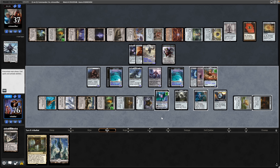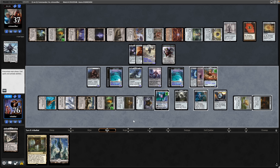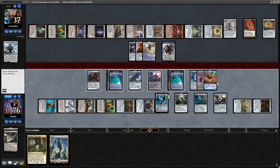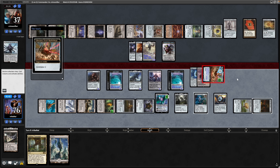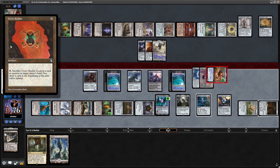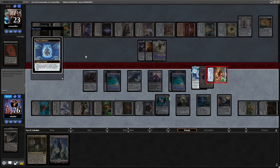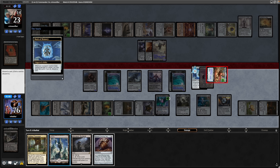Liberator now gets +10/+10, jumping up to a 14/15 with Flash and Flying. We draw into the Sensei's Divining Top with the Mask of Memory and just hold everything back — no reason not to. The Eldrazi Conscription has Annihilator 2, so our opponent has to start sacrificing permanents. They're down to one card in hand, pretty much reliant on the Eye of Ugin. They sacrifice a token and the Urza's Bauble. We hit our opponent for 14 points of Commander damage — we've got them next turn unless they can do something. Mask of Memory draws us two and we discard a Waste.